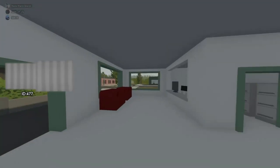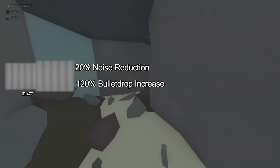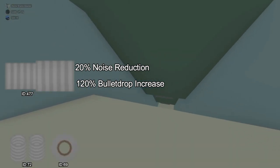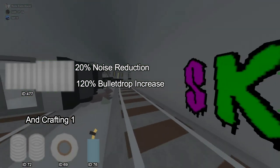The makeshift muffler is sort of like a knockoff suppressor which reduces sound by 20% and increases bullet drop by 120%, which makes it awful. The muffler is made with two tin cans, duct tape and a blowtorch, and is also very hard to get since it requires a blowtorch, and by the time you have a blowtorch you'll likely have a maple strike.